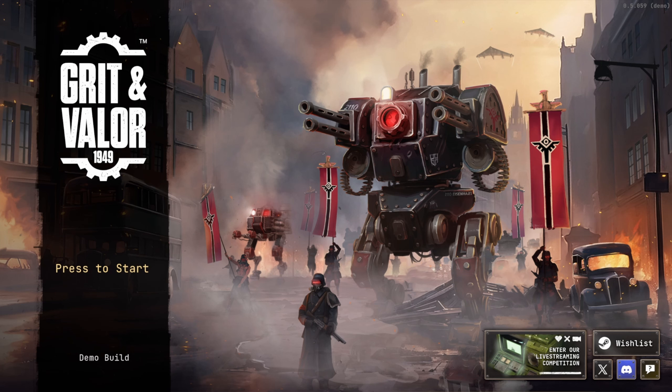Welcome to another episode of MechaDrew Tries, and today's game is Grit and Valor 1949. It's a strategy roguelite slash tower defense set in an alternate World War 2 where mechs have been built — mechanized combat where the war never really ended, at least from what it seems. There's not a whole lot of story to the game yet since this is just the demo build, but it's got mechs in it and it looks kind of interesting, so I thought we'd give it a try.